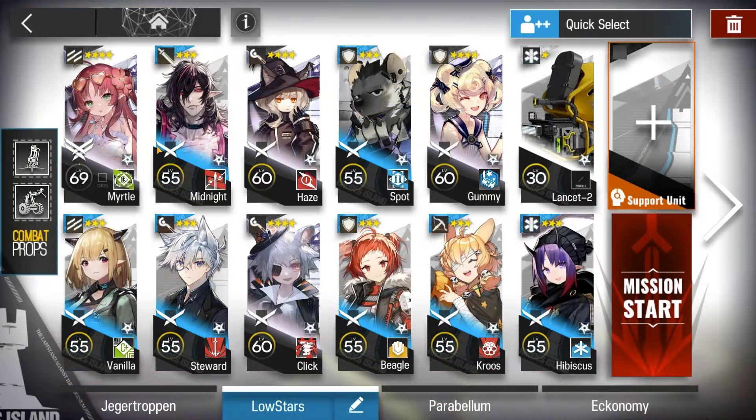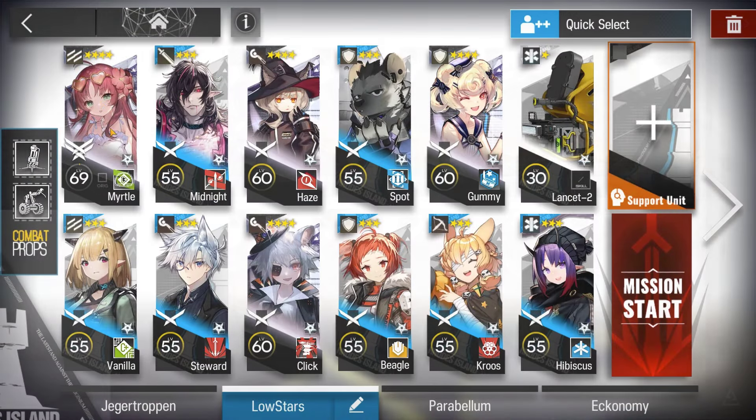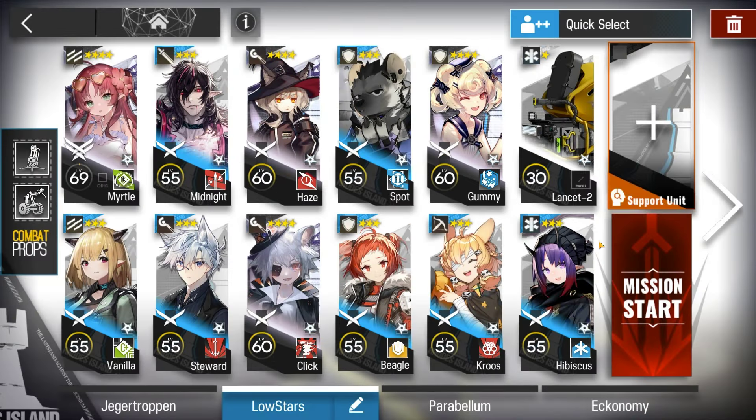Here's the squad composition: combat props, bring one flag bearer, masteries recommended — maybe even bring two depending on your cost.